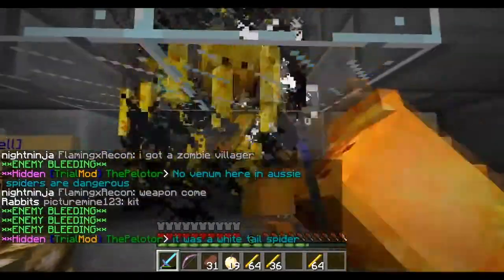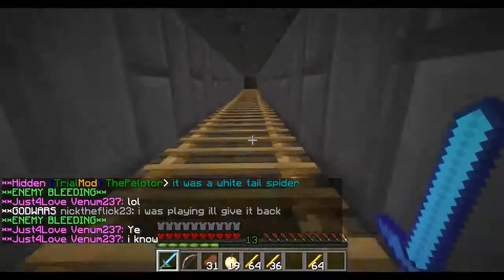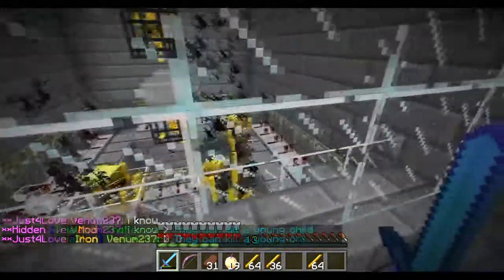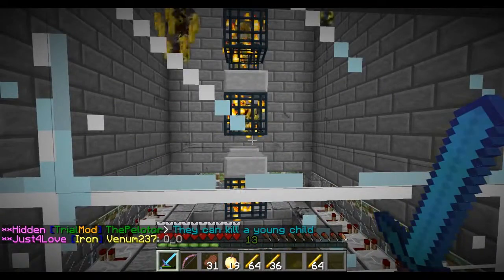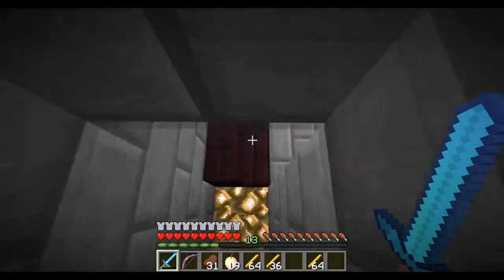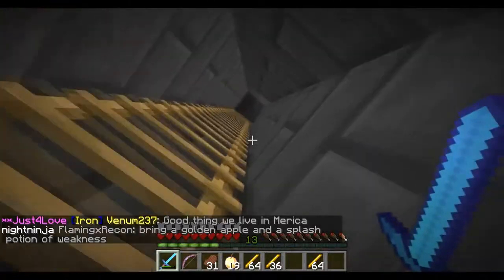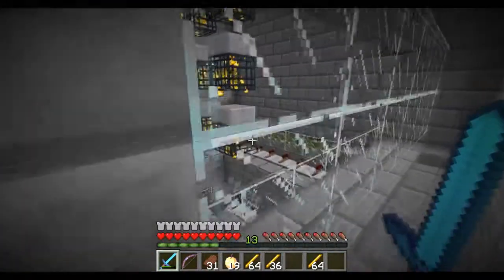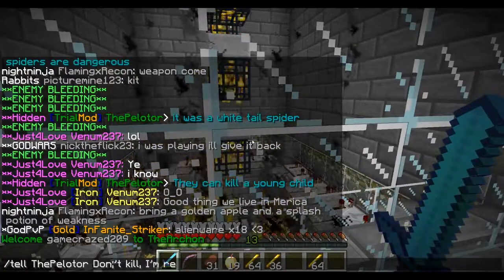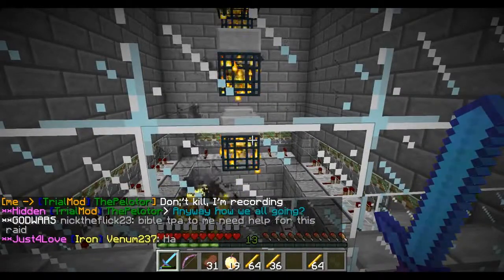We have this blaze farm and I'm going to be making a sugar cane farm later tonight — I actually won't record making it because it's very easy and I don't want to bore you guys mining out an entire room. In the next episode I'll show you guys how that works and how much money we've been making. The pelletor is here, one of our faction allies — he basically uses this farm we made so he doesn't have to make one himself.